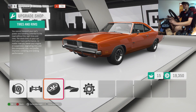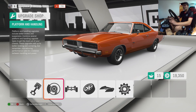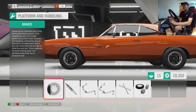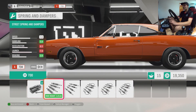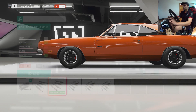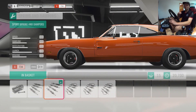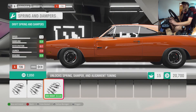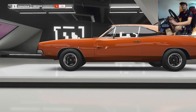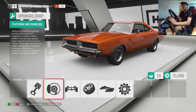I feel like the stock height in this game and the stock height of the General in the movie is very different, because in the movie it looks a lot lower. So we might just chuck on... we'll go sport. Unless I go with some rally springs and then just drop it down on the rally springs. There we go. That should do. And then we'll just tune it and drop it down.